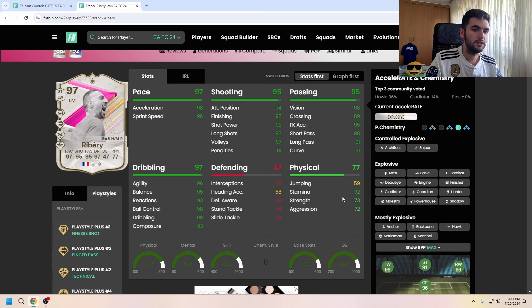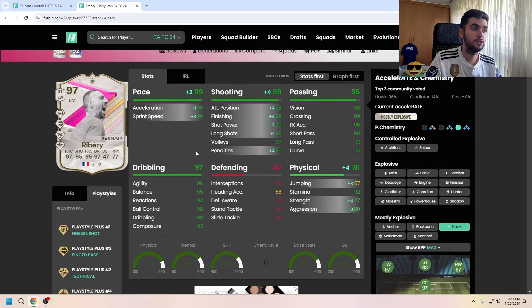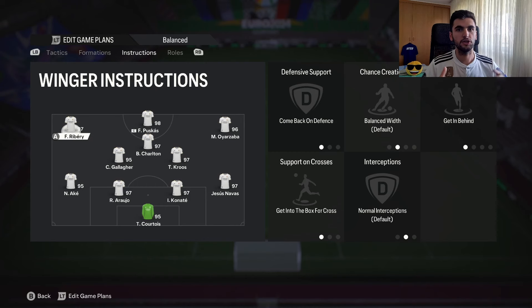For the chemistry style, guys, Hawk is the way to go — to max out his pace, max out his shooting stats, to get better finesse shot for the playstyle plus, and also to increase his physical as much as possible, because he really needs that.